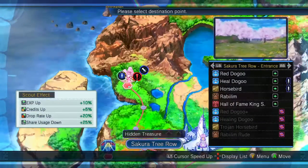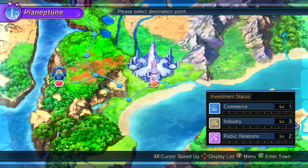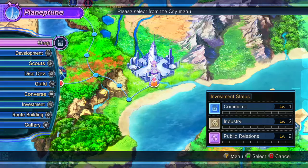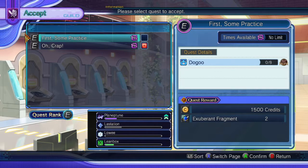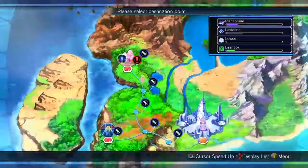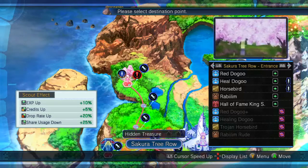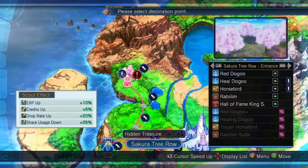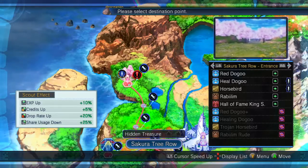Our next point of call is actually here in the Sakura Tree Row. First thing I want to point out is that the actual first step to getting the true ending for Neptune's story arc happens at this point, and it's actually easy to miss — that is to accept the guild quest for some practice. This one actually does disappear after the events here in Sakura Tree Row, and if you don't get the mission done in time before you do that, then you miss out on the true ending.